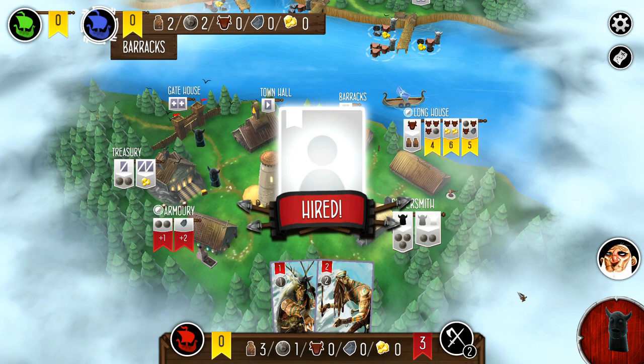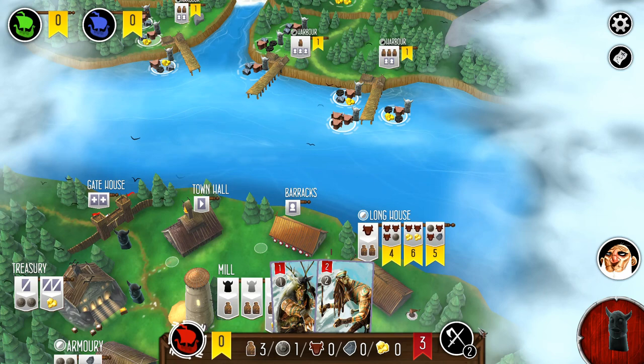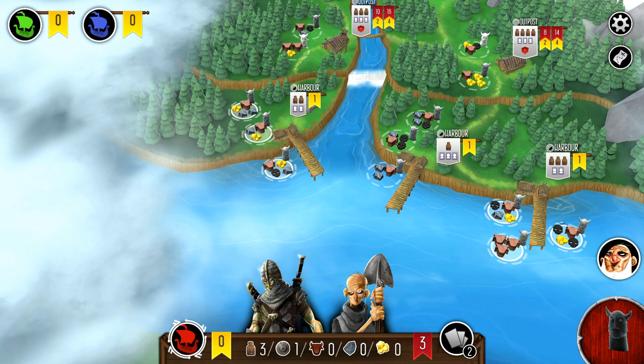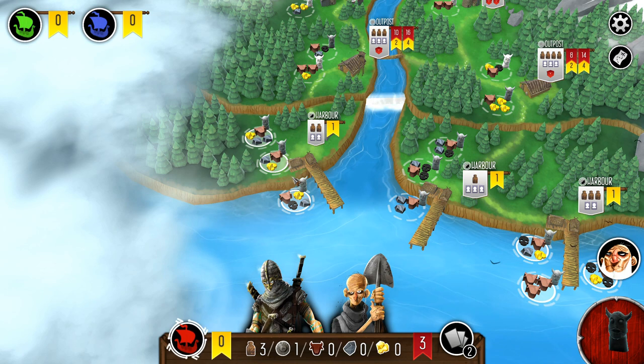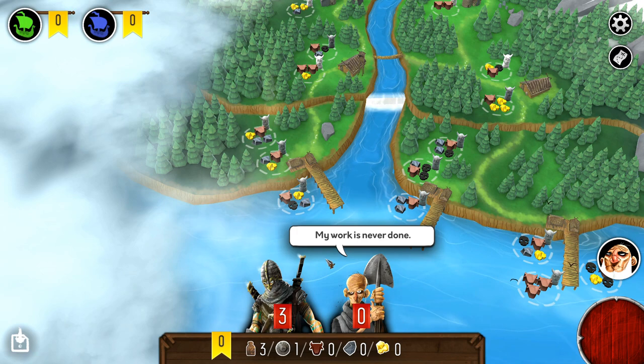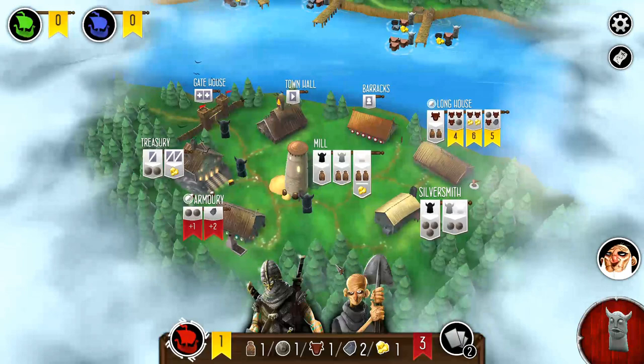So I immediately saw I could raid here, and even without much strength, I don't need it. If I could pull off a couple of raids — even one involving a Valkyrie — I've got a sacrificial victim to Valhalla. So I'll take what seems to me to be the best option out of the gate, and I get a great token that gives me the ability to ramp up provisions a little bit faster than my opponents, which is great.